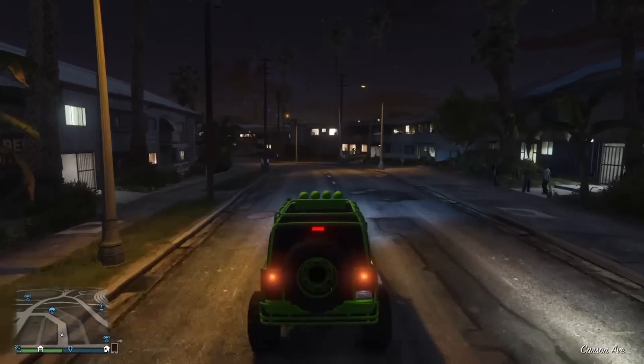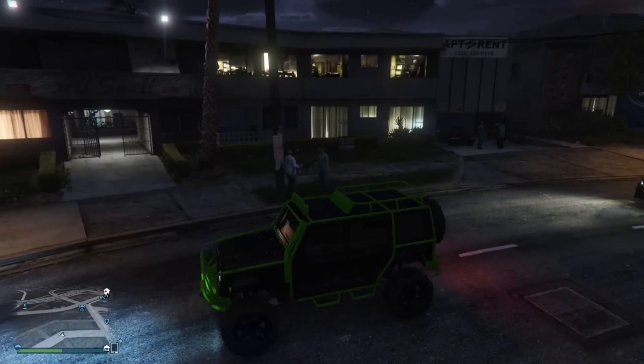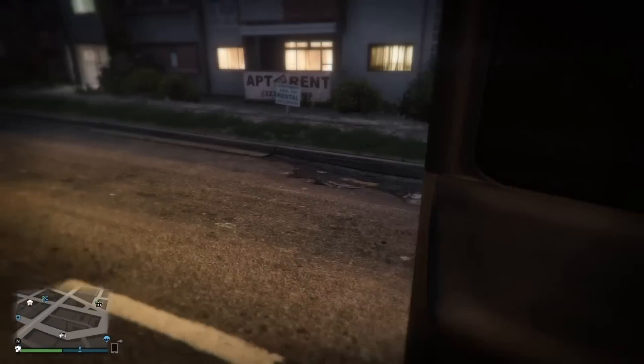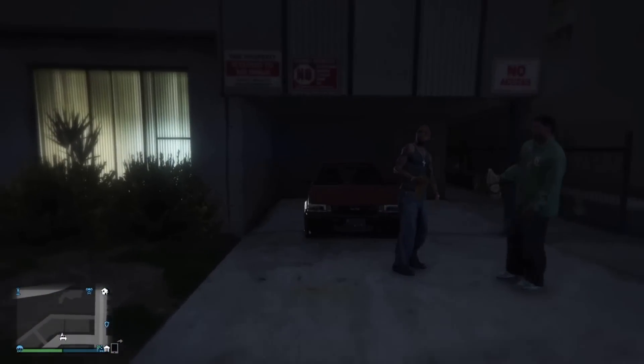So what you do is you come down to this area here, kind of down in the ghetto, and you want to drive up and down this street. It took me about 10 minutes of driving up and down before I noticed this — the car in Futo, the GT.